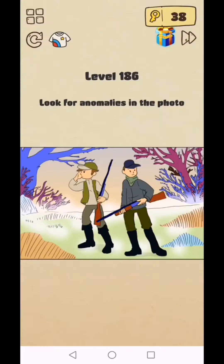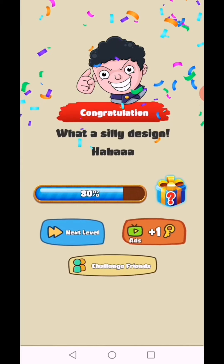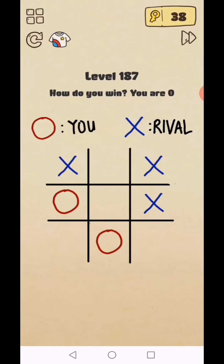Brain Crazy IQ Challenge Puzzle, level 186 to 187. Level 186: look for the lies in the picture — here, you see what a silly design! Level 187: how old are you? Use your two fingers and tap both at the same time on the same spot.